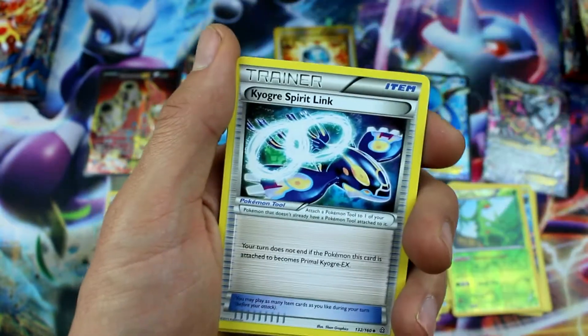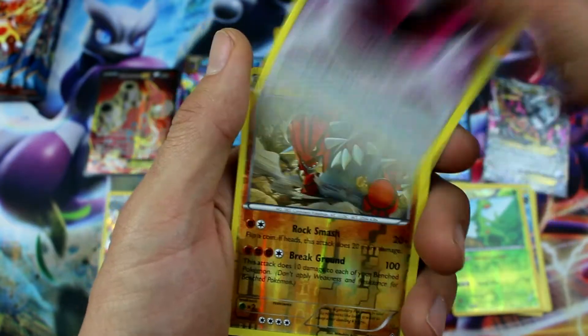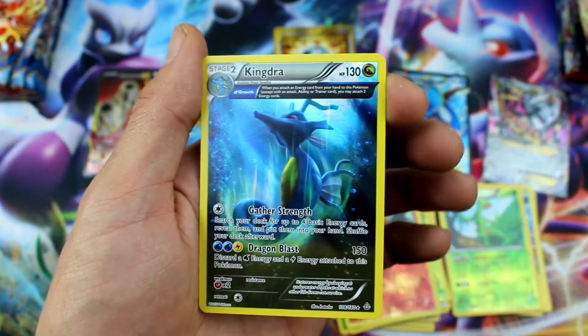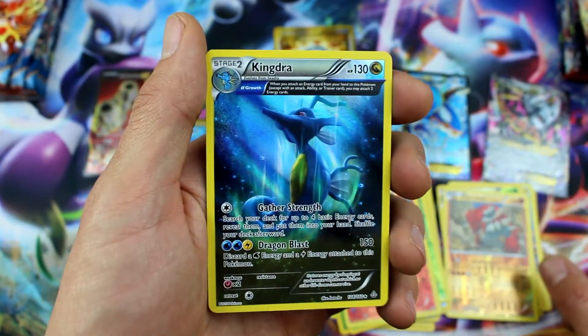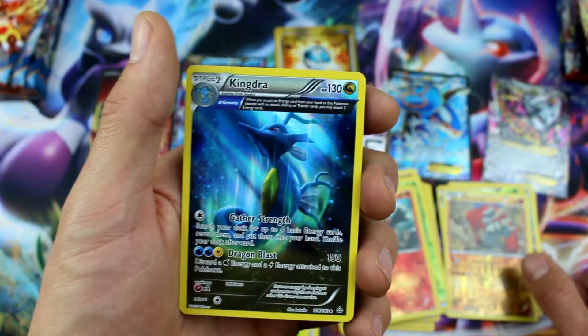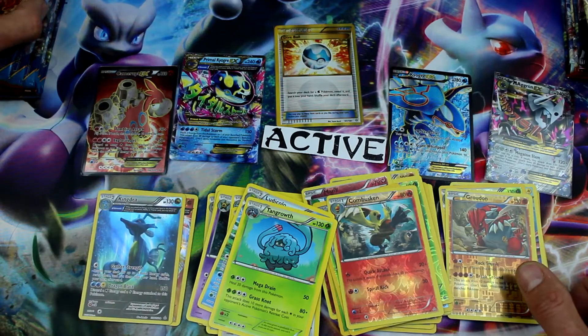Spinda, Horsea, Kyogre Spirit Link, Seedot, Wonder Energy, Reverse Holo Groudon Rare, and oh — look at that! Kingdra! These ones are exciting! The Rhyperior and the Kingdra — those are exciting to get! What do you think, Ryan? Oh yeah, those are really good cards — they're strong! They're so pretty looking. I mean, it's not an EX, but it's still just as exciting to get!